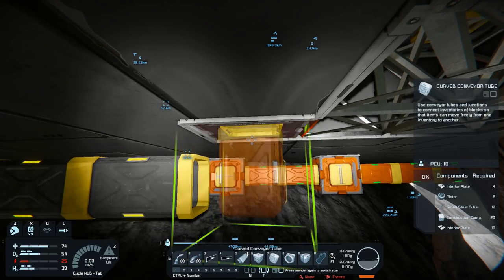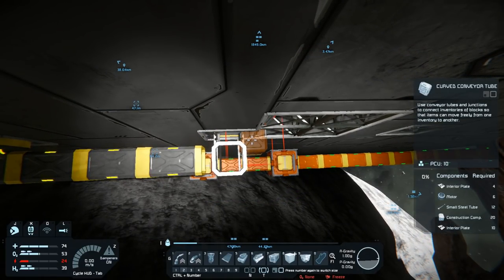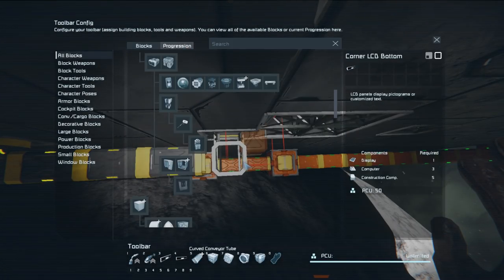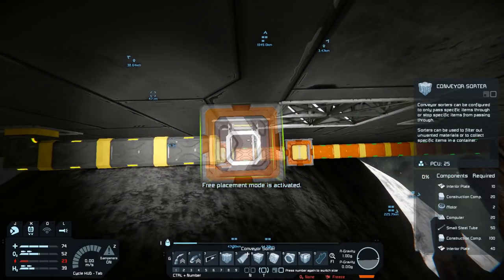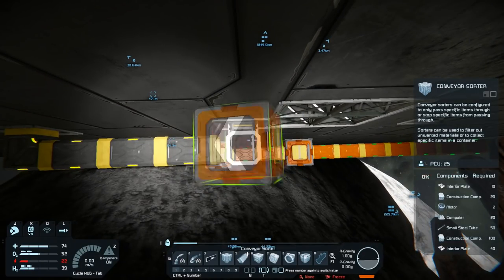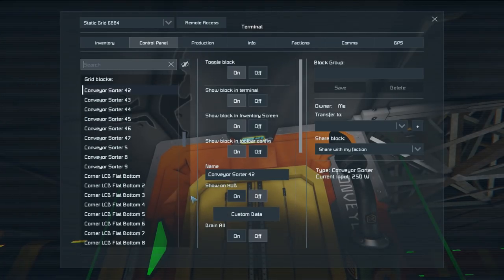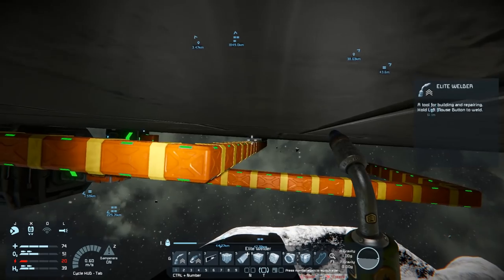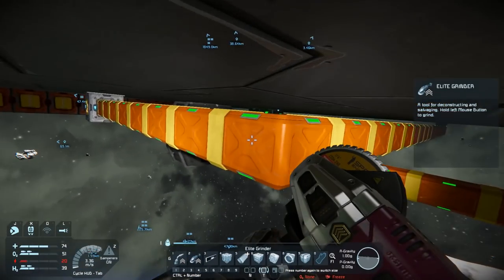I'll place the conveyor, rotate it, grab another sorter from the toolbar. I'll make sure it's facing the right direction, fill it in, and set it to whitelist ice only. I'll patch this one into the main line here, then fill in the junction with construction components.